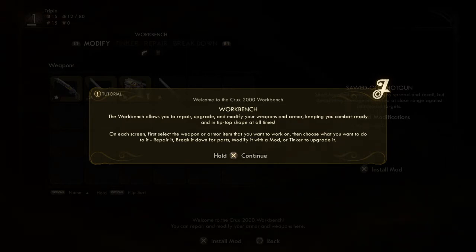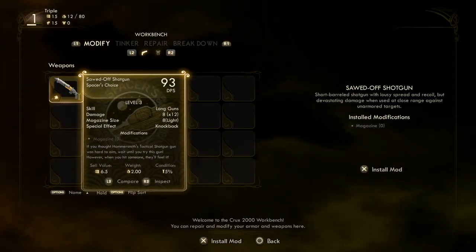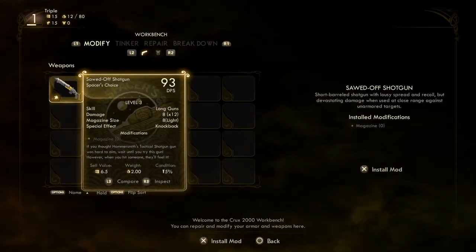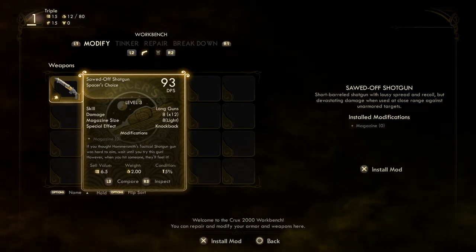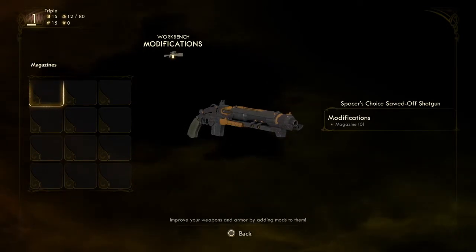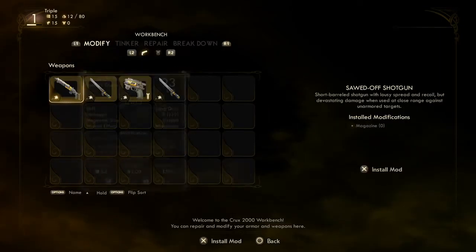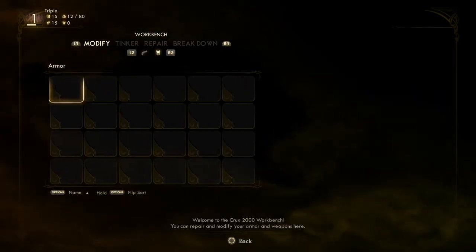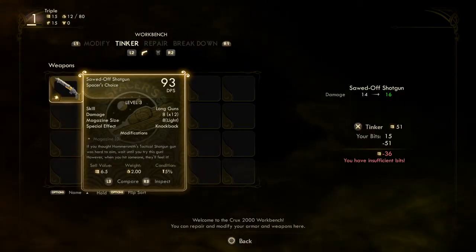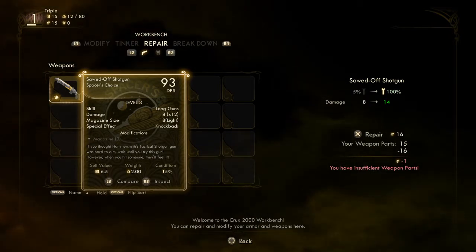Of course it wants me to repair this. There's mod, but I don't want to mod it, I want to fix it. I was under the mod tab — that's why. Tinker is upgrading. I want to obviously do repair. Repair is the repair option.